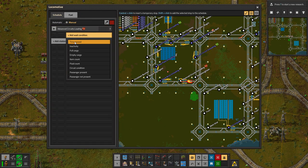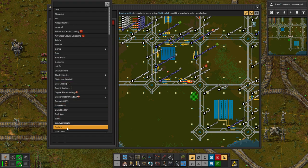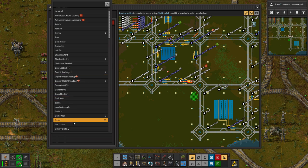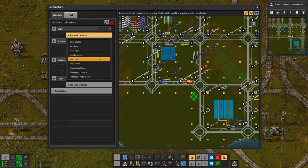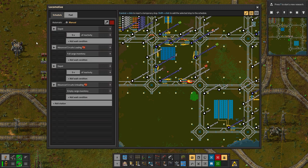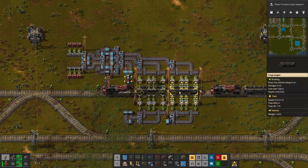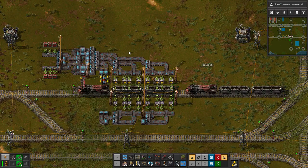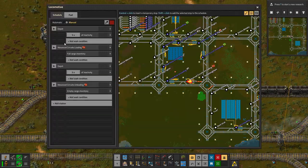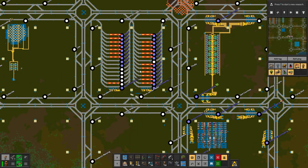Advanced loading: until full. Until empty. Depot. Depot. Inactive and active. Load, unload, full, empty. There we are. Here is some coal for you to get you going, and then we'll finally have advanced circuits flowing into our base. Hopefully we have enough depot slots for it, because as you can see our depot is starting to get a bit cramped.